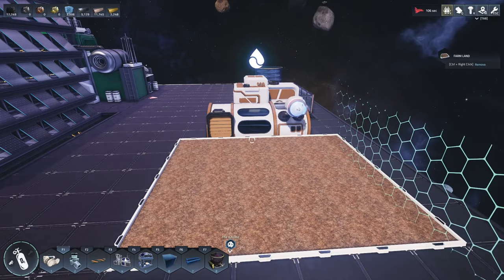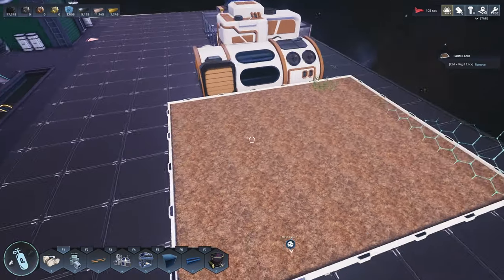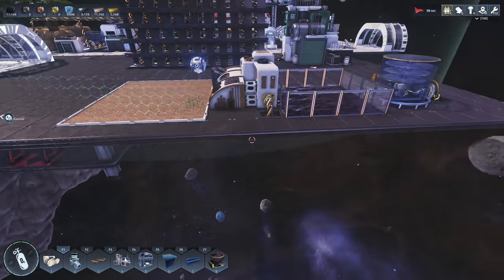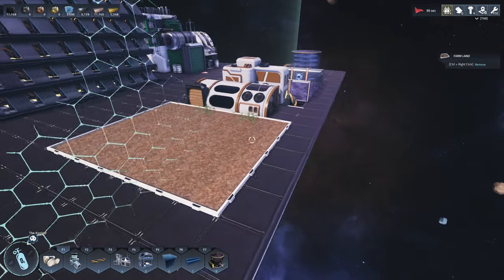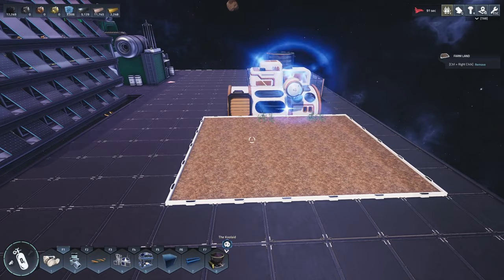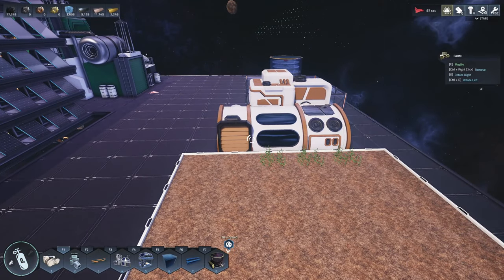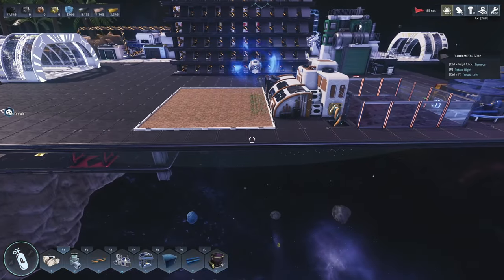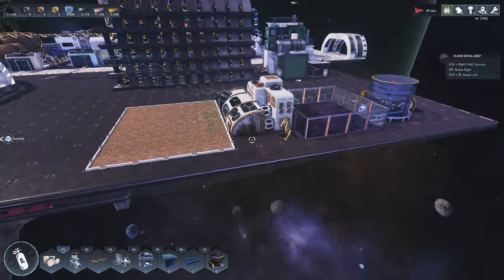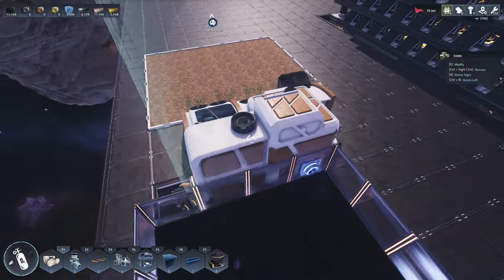I think the only thing left here now is to select a crop, and we're going to do wheat. There he goes. For a minute there I thought he fell to his death — he went off the edge and I thought, okay, is he doing that? I guess maybe he's going back in to get water and seeds. It's just a little bit weird that it looks like he's going underneath there. Okay, he is planting crops there now. Oh, that's pretty good.